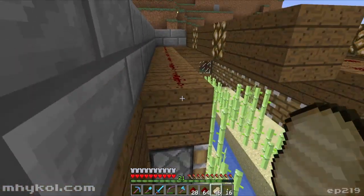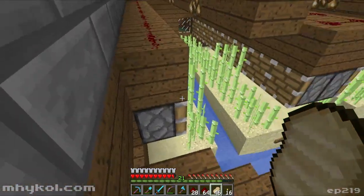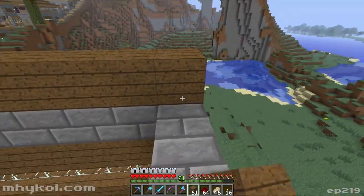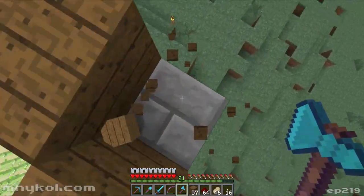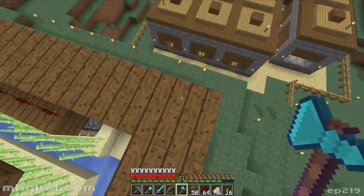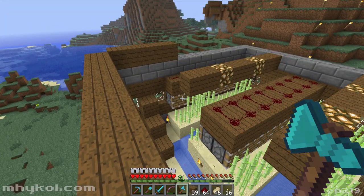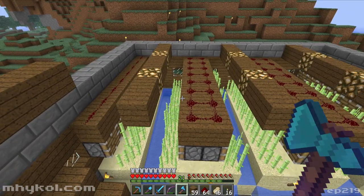Alright. Apparently I can't make that jump. First thing is we're going to continue along here. That needs to be stone brick, which I don't have any on me. I'm going to build up the floor, because that's what I need next — to build up the floor.